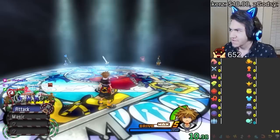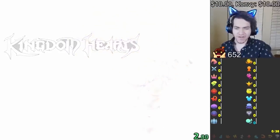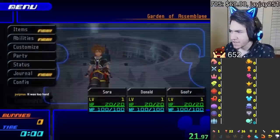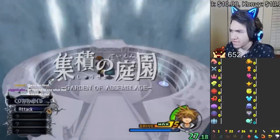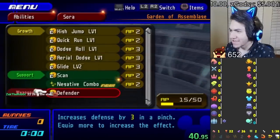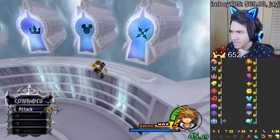Take two — I failed the beginner run before it even started. So we're getting all important checks: all torn pages, all magic, all drives, all summons, all the proofs, and the promise charm. I start with all the growth abilities so I have some movement right off the bat. I also put on scan so you can see how much damage I'm doing. I made keyblades have 20 magic and strength no matter what, so our keyblades are completely busted.